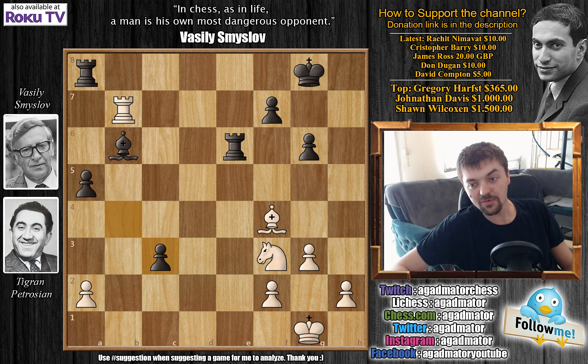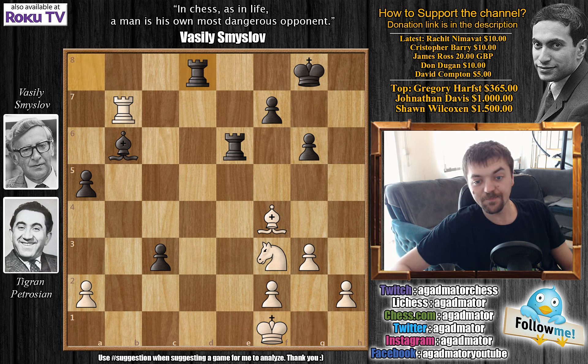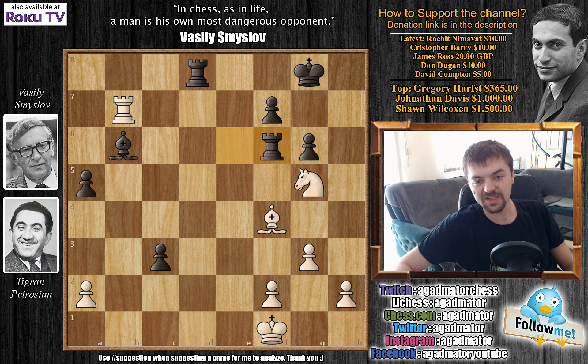Here Smyslov pushes c3, creating a passed pawn. We have b captures, b captures, and now king to f1, allowing the knight to move — because the knight couldn't really move as rook to e1 was a threat. Now rook to d8 comes, we have knight to g5, attacking the rook. And here there are a lot of interesting moves for Smyslov — rook to d1 being the obvious option — but Smyslov again really takes his time, I'm sure enjoying this position immensely, and plays the strongest rook to f6, allowing Petrosian one last idea.